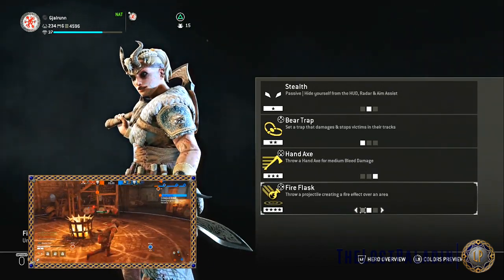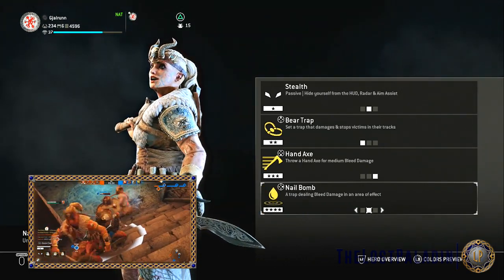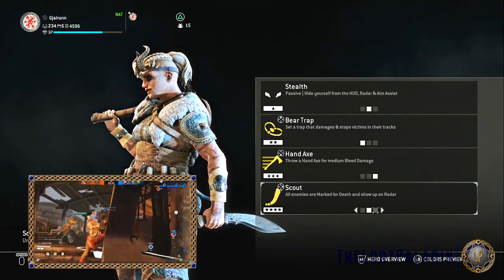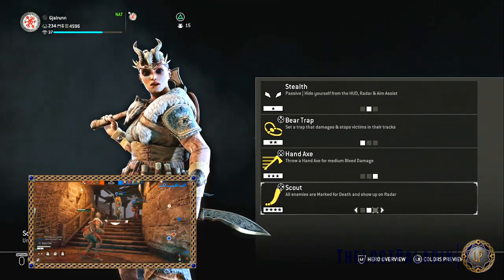For her tier 4 we have Fire Flask, which throws a projectile creating a fire effect over an area; Nail Bomb, a trap dealing bleed damage in an area effect; and Scout, where all enemies are marked for death and show up on the radar.